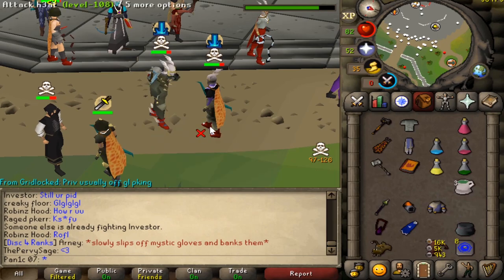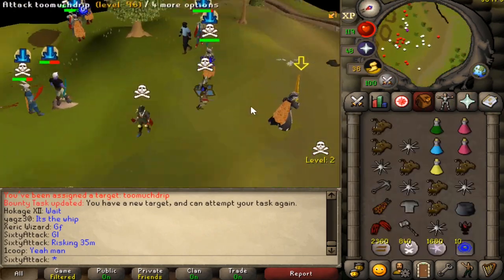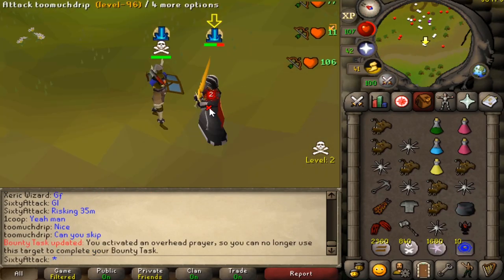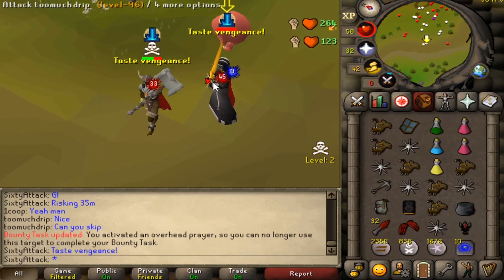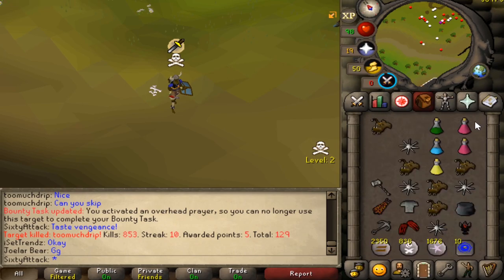Bad luck dude, could have had me there. Lucky for this guy he skulls because I'm risking like 30 mil — so he should risk 30 mil too. Right now he doesn't want to skull, whatever, good luck. I'm going to kill him quick — yeah, super quick. Loot is 236k, expected.